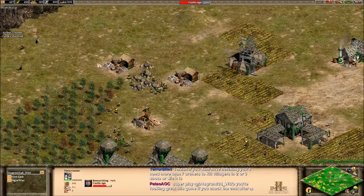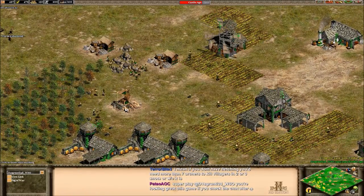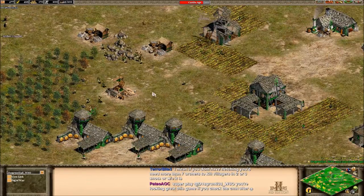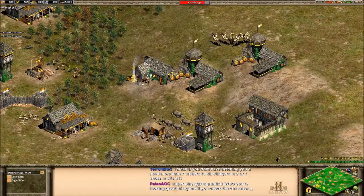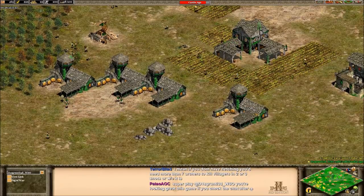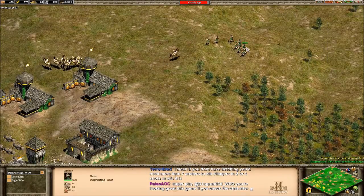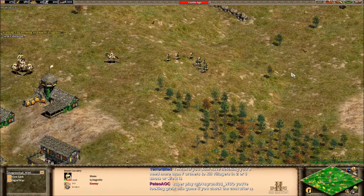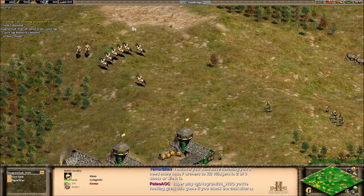What resource do you think you're going to be lacking pretty soon? Gold. Yeah — maybe send some of your wood villagers to gold. Once we hit the next stage, we're going to do crossbow, Bodkin Arrow. We're going to target his gold and his wood lines, and then we're going to go into cavalry archers. He is looking very good this game — he kind of got dominated by Lying Relic last game, but this game he's looking great. This is the first time he's done a drush.